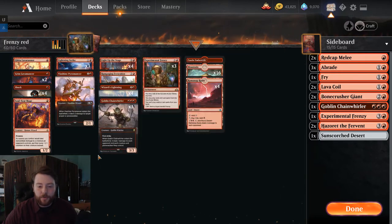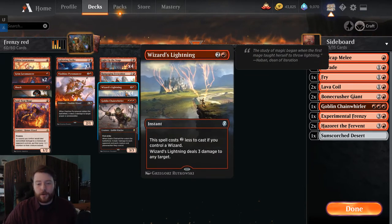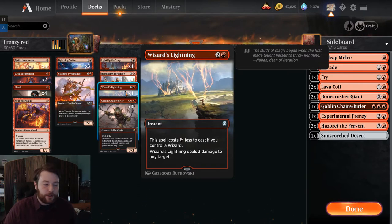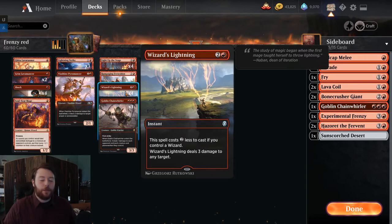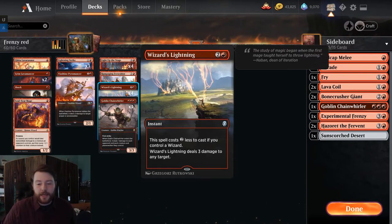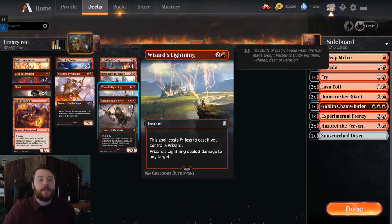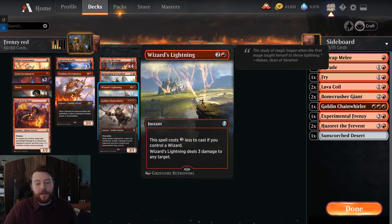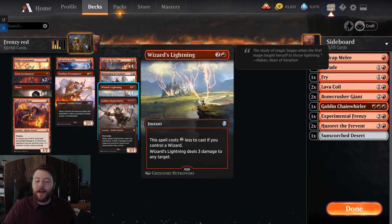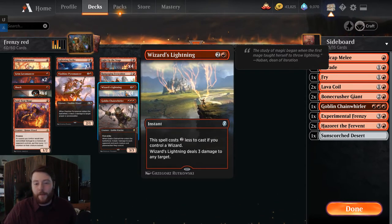We have 4 Shocks and a lot of burn spells. Wizard's Lightning is just 1 mana if you control a wizard, so playing it as Lightning Bolt is really strong. There's been a lot of discussion on whether Bolt is too strong for Historic — it was originally going to be in Jumpstart and got removed. What I've seen playing Wizard's Lightning is it might be net good for the format, but it's very strong. Wizard's Lightning has just overperformed and I'm so happy to have this card.